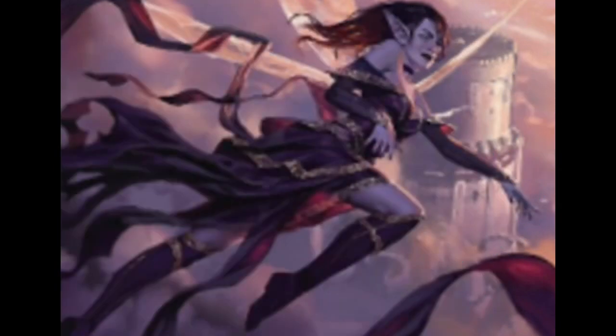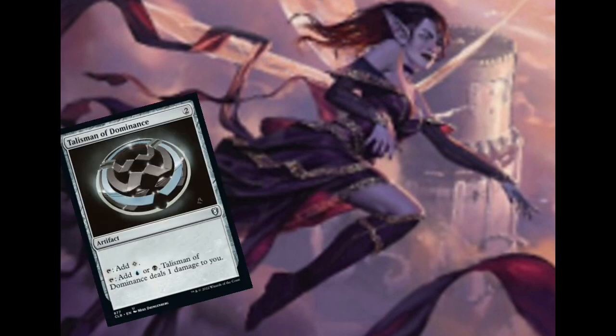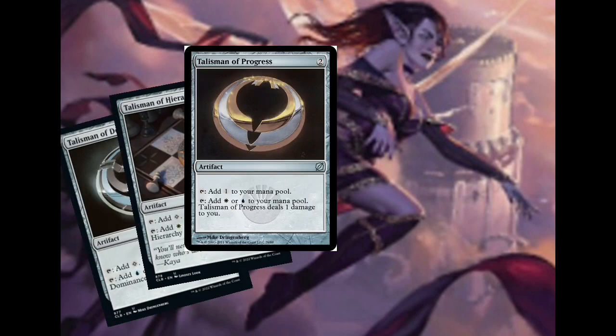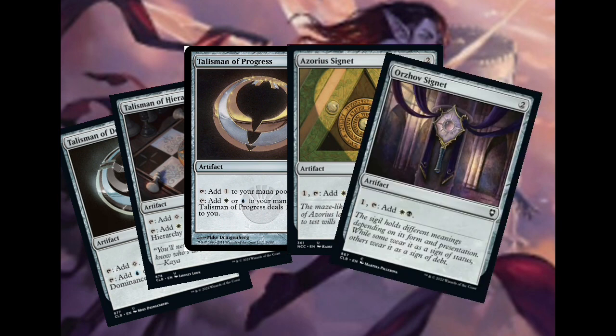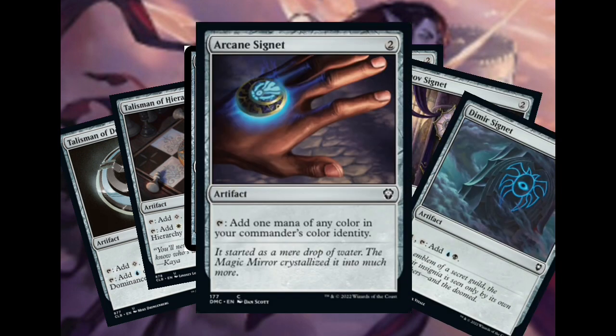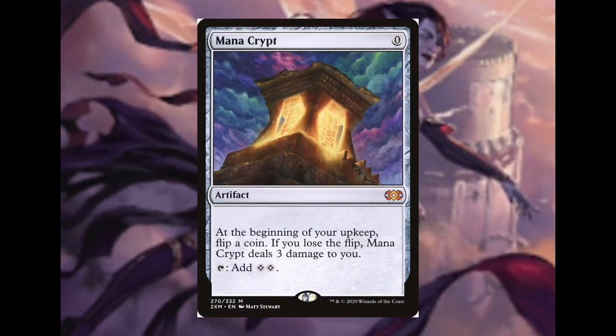So that's our win condition, but how are we gonna get there? Ramp and card draw. The proper amount of ramp and card draw is essential if you want your deck to play consistently. For ramp, we have Talisman of Dominance, Talisman of Hierarchy, Talisman of Progress, Azorius Signet, Orzhov Signet, Dimir Signet, Arcane Signet, Sol Ring, and of course Mana Crypt.